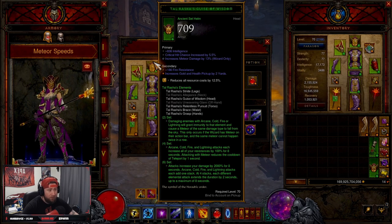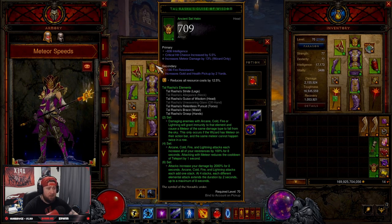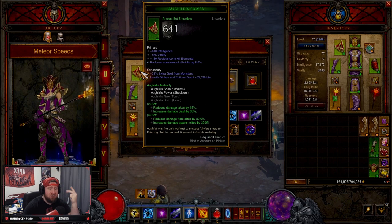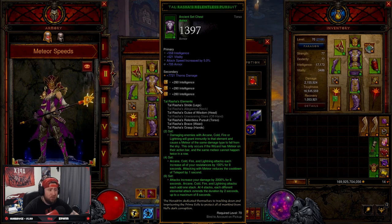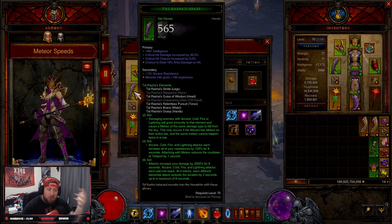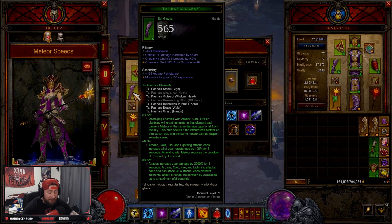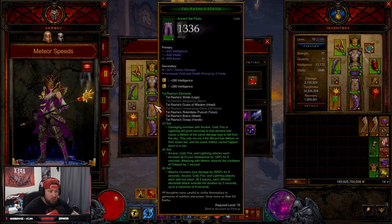For stat priorities: on the helmet you want Intelligence, Crit Chance, and Meteor Damage. Shoulders are tricky — you want All Resist, Intelligence, Cooldown Reduction, and Resource Cost Reduction; Vitality doesn't need to be there. Chest: Intelligence, Vitality, Attack Speed, and Armor. Gloves: Intelligence, Crit Chance, Crit Damage, and Resource Cost Reduction — though Area Damage is also fine since we're spamming and not spending too much resource.